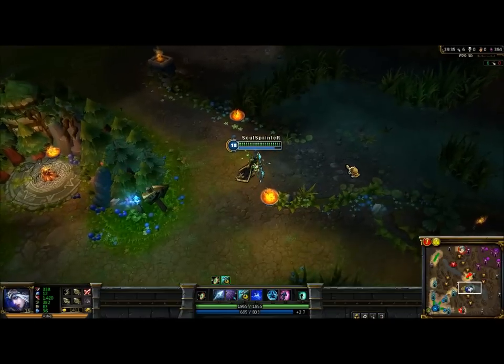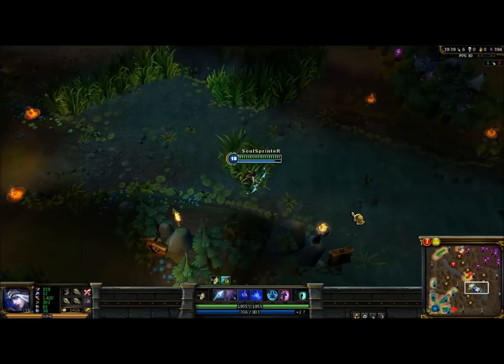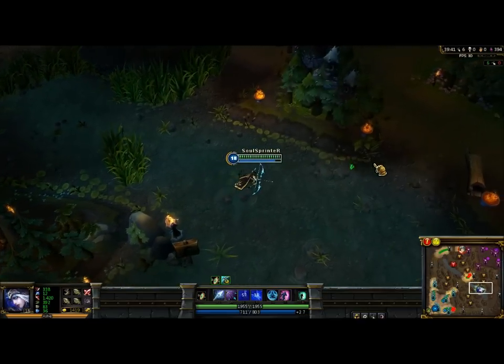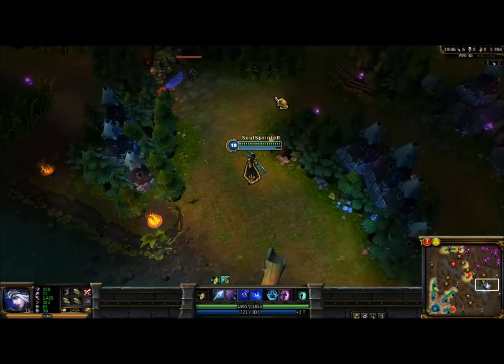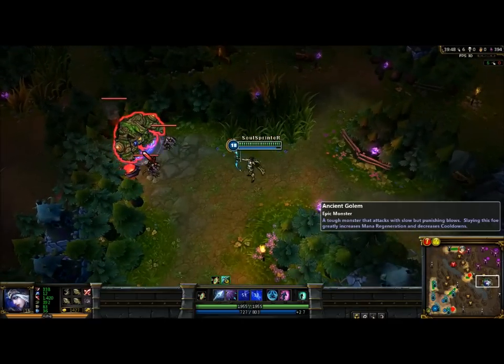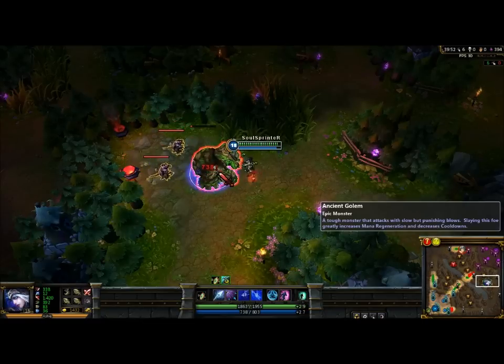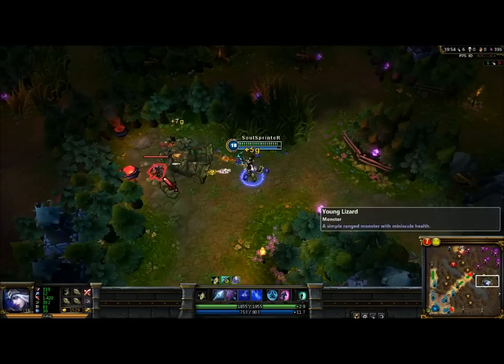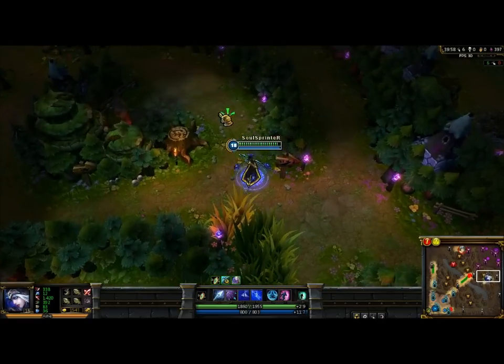Now the dragon is dead — I killed him before. I recommend having the blue buff for Ashe because she costs a lot of mana. See how much it takes — 739 all the time, that's the crit, and 814 on those. So really fast skills.